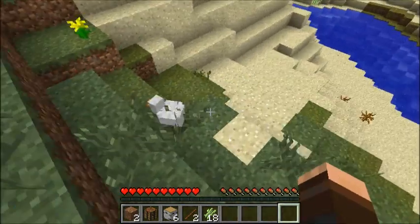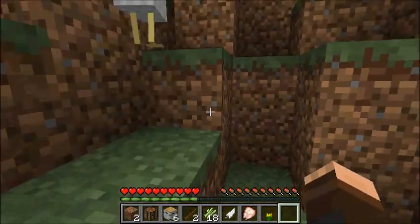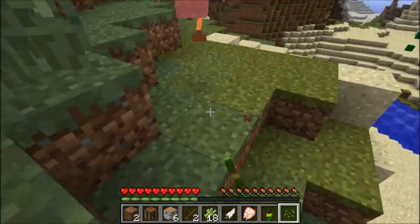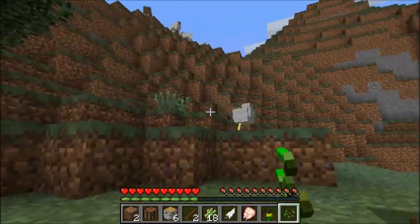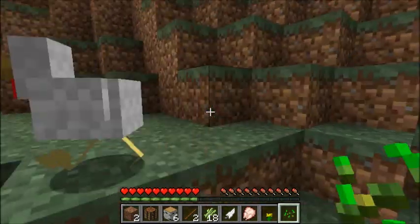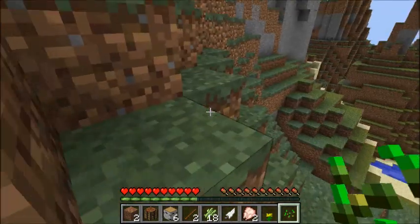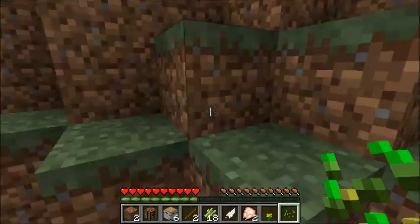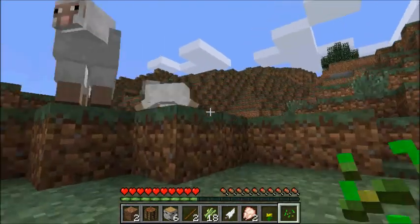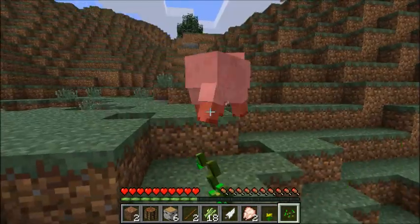We're going to kill a couple of chickens because we need them. We probably got a sheep too, so the first thing we're going to do after we kill this chicken is get some wool, because we need wool for our bed. It doesn't matter what color, but there happen to be three white sheep, so we're going to kill the white ones — just because they're right here, not because we have anything against the white sheep, of course.